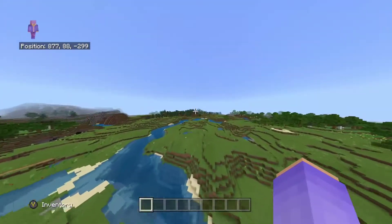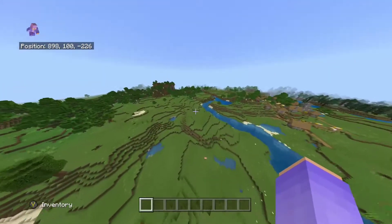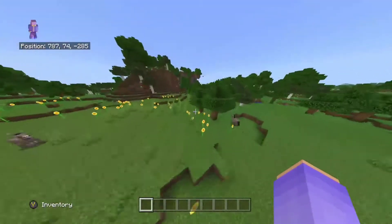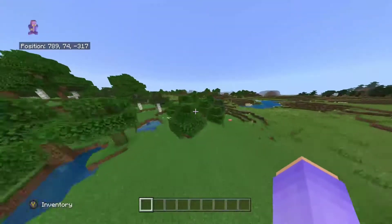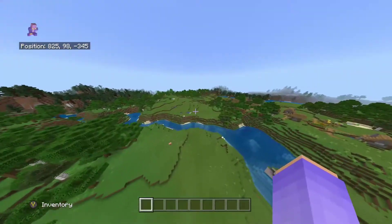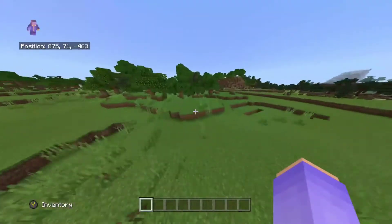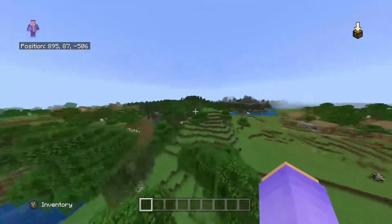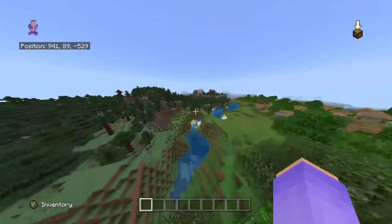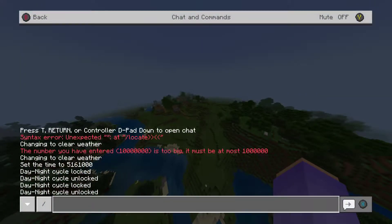Hello everyone, today I'm going to be going over the slash locate command - I think this is episode eight. The locate command is one of my favorites honestly, because it's a really cool way to spice up your game and find where structures are. It's really good for making maps based around the structures within the game because you can easily find them.